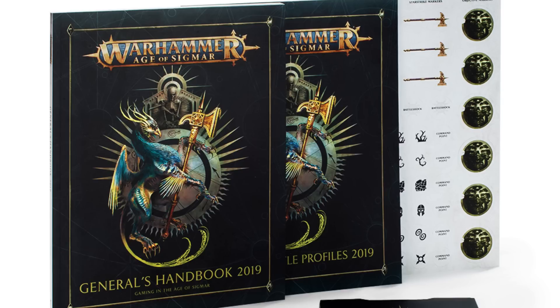On a 3, Inspiring: add 1 to the Bravery characteristic for units within 1 inch. On a 4, Deadly: roll a dice for each unit that finishes a normal move or charge move within 1 inch — on a 1 the unit suffers d3 mortal wounds. On a 5, Mystical: roll a dice each time you allocate a wound or mortal wound to a model within 1 inch; on a 6+ it is negated. On a 6, Sinister: subtract 1 from the Bravery characteristics of units while within 1 inch.